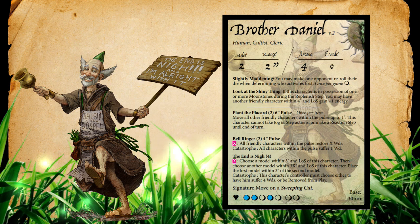Brother Daniel has a lot going on in his rules. The first one is Slightly Maddening: you may make one opponent re-roll their die when determining who activates first, and it's a once-per-game ability. I like this because it's an interesting way to shift the momentum of the game. If your opponent has initiative and they roll a lower number on the d6 — like a three or four — you can steal those early turns, or you can use it later in the game when there are fewer models on the table.